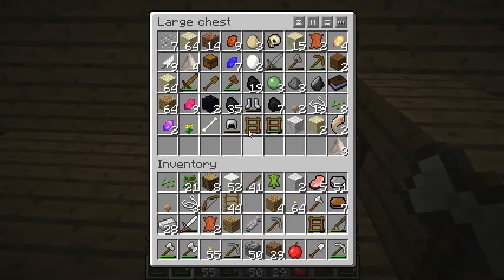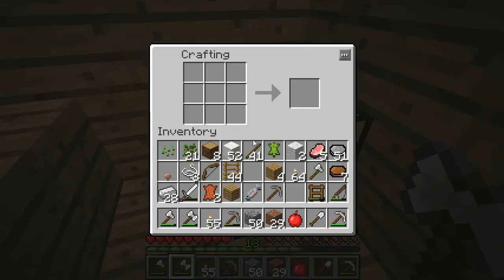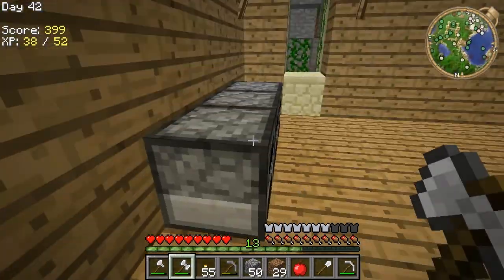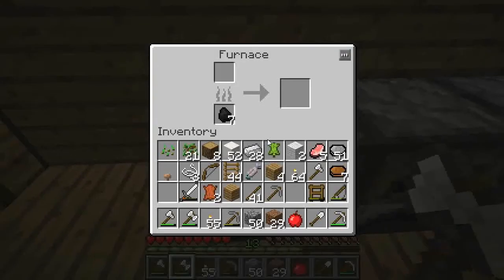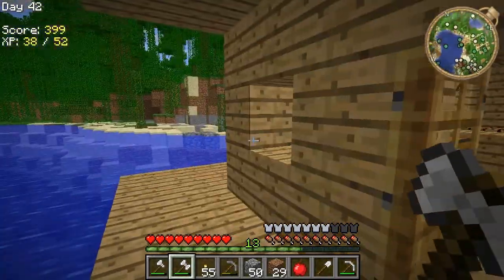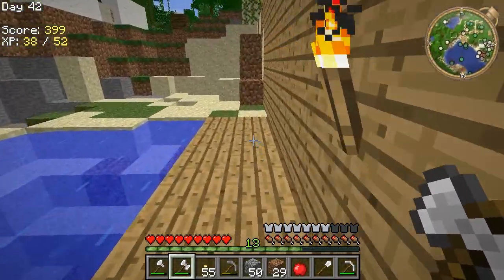Another thing I learned is you can make a lot more weapons now with Yogsbox than you could before. You can make an iron battle axe - you just go all around like that. There's like half a dozen to a dozen different weapons you can make - actually at least a dozen. They're all pretty awesome. I've made a crossbow before, a blunderbuss before, but I didn't know there were even more weapons available. Really cool.